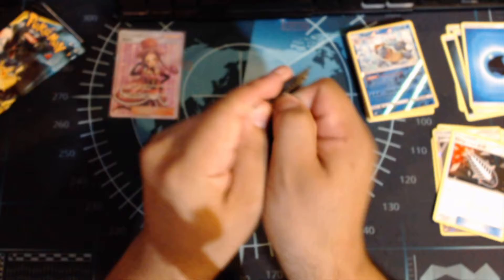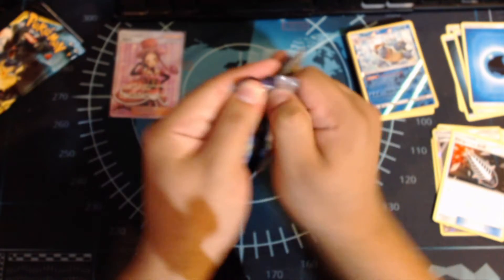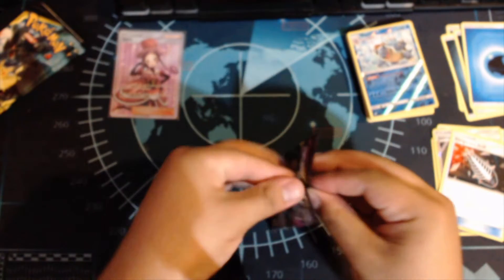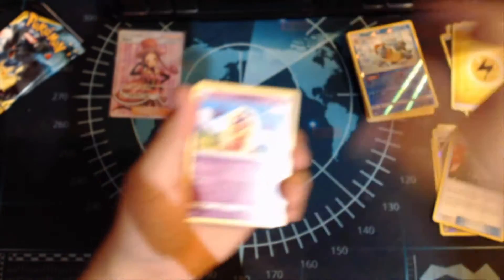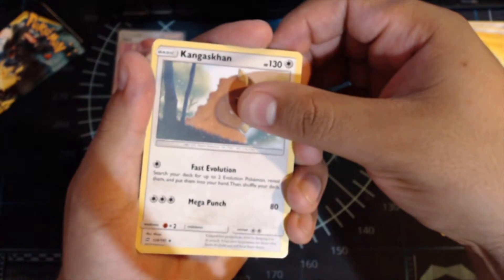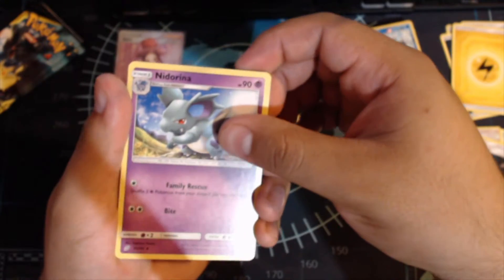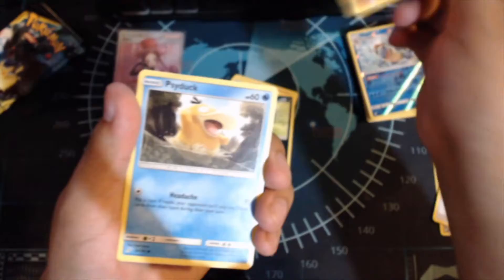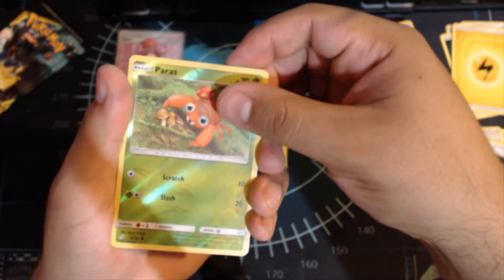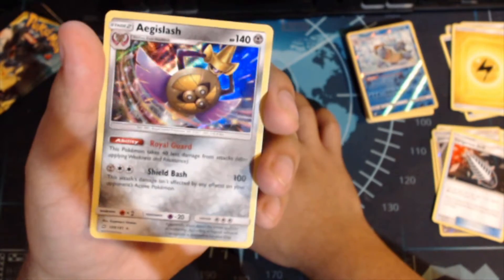Come on — I was just doing so good! One, two, three, and four to the front. We got an electric energy. Jynx, Kangaskhan, Nidorina, Cosmog, Magikarp, Zorua, Larvitar, Psyduck — Paras has the reverse, and an Aegislash. Oh nice, that actually looks really nice!